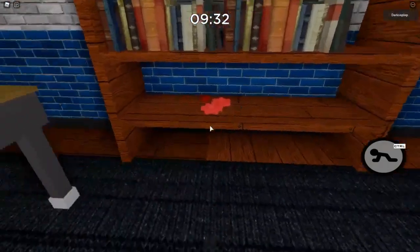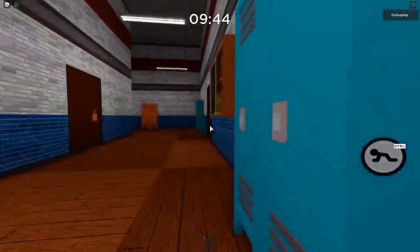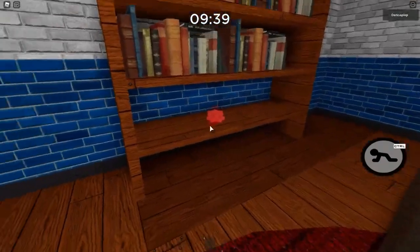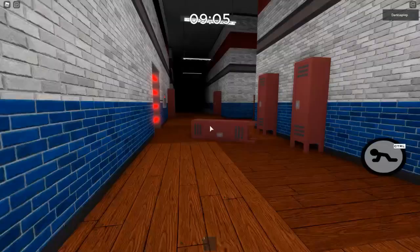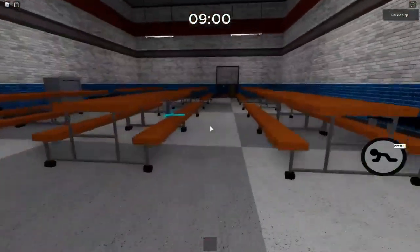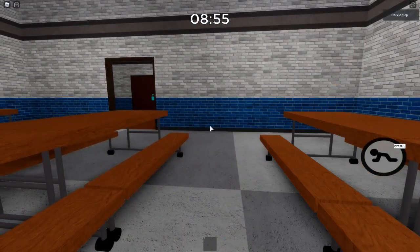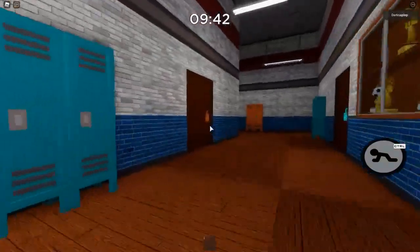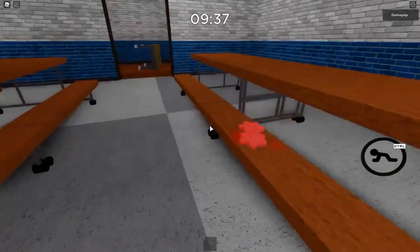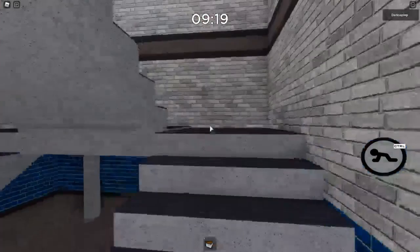Now we're going on to the red cogs. The first one is in the green room. The second location is in the blue room — this one spawns on the shelf in the bookcase. The third location requires you to get the orange key; this is what I call the bad spawn in the cafeteria. It has one other spawn which I call the good cafeteria spawn for the red cogs, since you can grab it from outside. It's right here. That covers the red cogs.